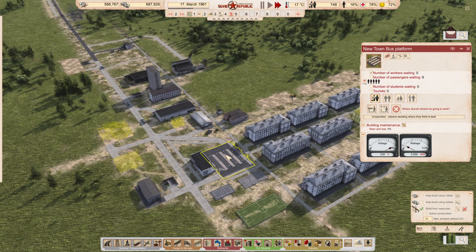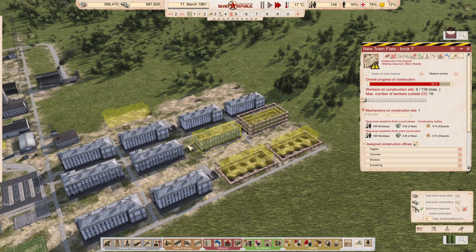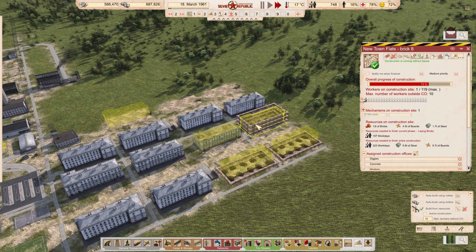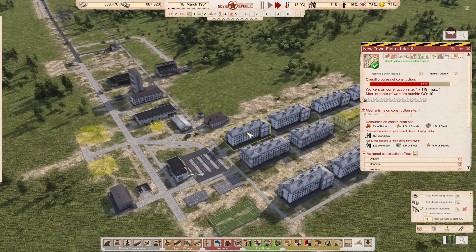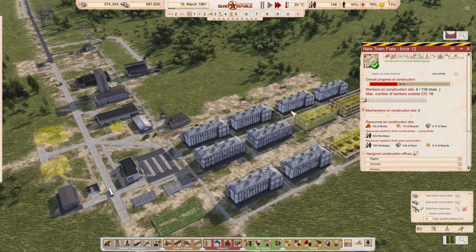We do need to finish off these buildings. If you remember back in the first episode, I set construction to down to 10, which means random workers will show up at these sites — not just come from the construction office. As you can see, this is ticking over ever so slowly with two people on site. This one has six people on site but doesn't have a crane, which is unfortunate — but I don't have that many cranes. You also have a couple of workers on site, and the idea is they can just walk to a local construction site and help out.